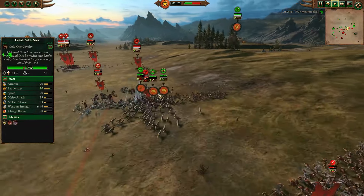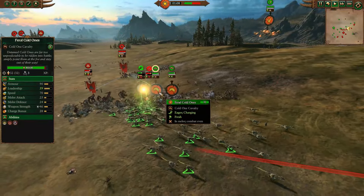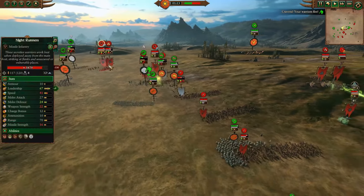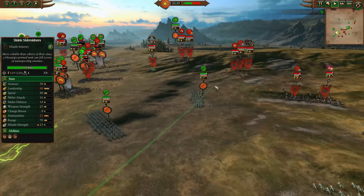Elsewhere, the Skinks are getting involved. Feral Coldwinds helping them out versus Skaven Slaves, but Ikkit's Brass Orb is going to hit them — it'll do a bit of damage. Nice poke, but not crucial unit-killing damage. Some Nightrunners and Rat Ogres are overextending, chasing off Skink Skirmishers. They'll want to fall back and defend their positions more intensely.